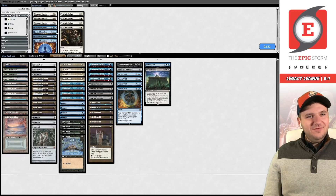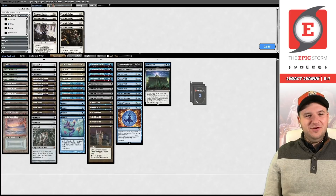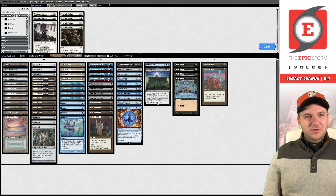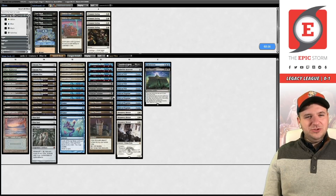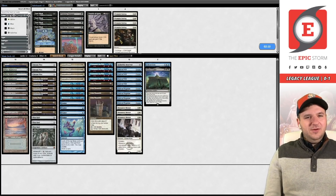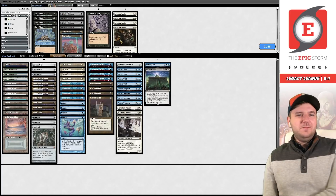What do we board out? I almost feel like it's a Dark Ritual since it doesn't scale well. What if we just put the Mentors in the deck as well? Finding slots is the question. Are we boarding out Wishclaws? Probably the Tendrils too because it doesn't beat Veil of Summer anyway. Do we want Prismatic Ending? I don't know honestly — let's just try this.